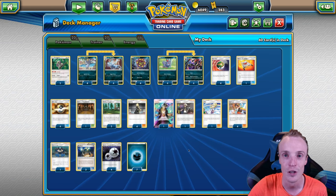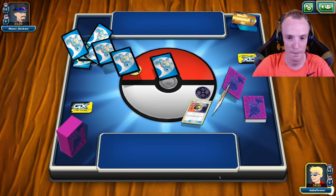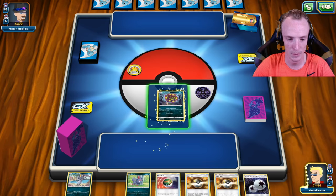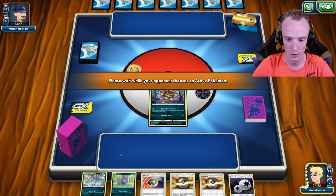So that's the deck — shall we begin? I think we shall. Hello, Mazer Rackham, and welcome. Alright, so I'm going first. We'll go Spirit Tomb up front, chuck the Meowth down, chuck the Zorua down.